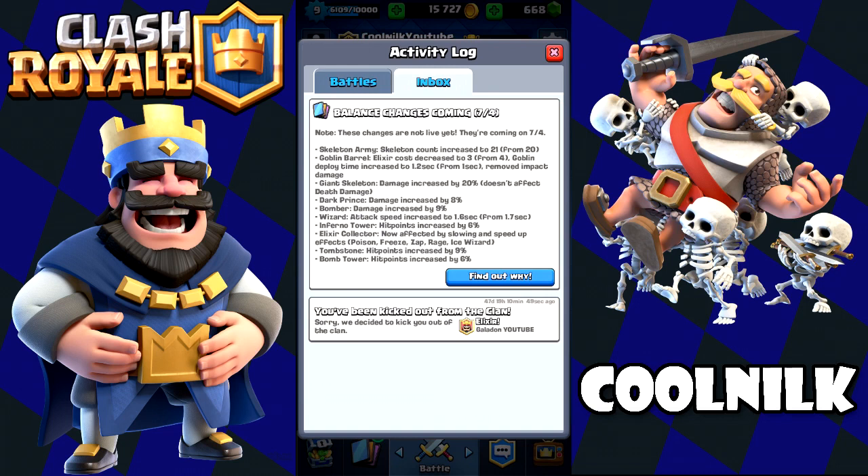These changes are not live yet, they're coming on 7-4. The first change: Skeleton Army is getting buffed — skeleton count increased to 21 from 20, which is pretty weird. Goblin Barrel elixir cost decreased to 3 from 4 — insane buff. Goblin deploy time increased to 1.2 seconds from 1 second, and removed impact damage. Jon Skeleton damage increased by 20%, doesn't affect death damage. Honestly those two are overpowered.